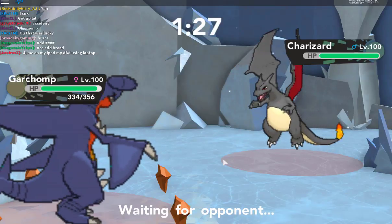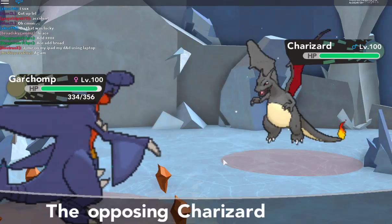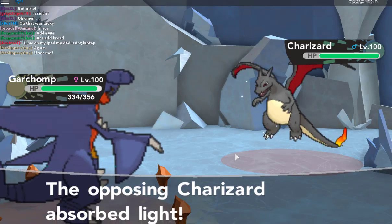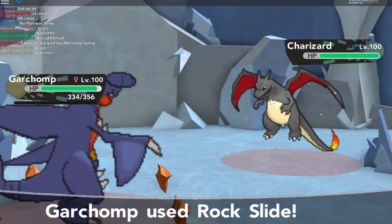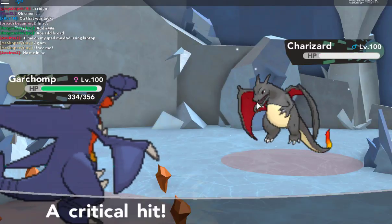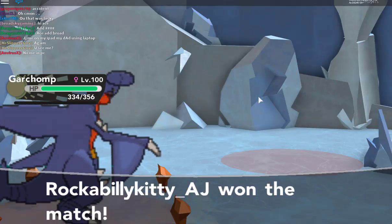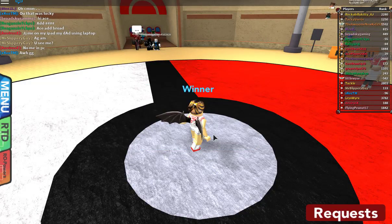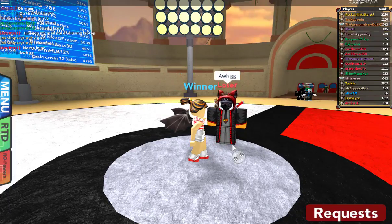Obviously Garchomp is part of my team — it has really good EVs and decent IVs. Why did you do that, Charizard? I just want to kill this Charizard. This is basically how it goes in battle. If you have good EV trained Pokemon, they usually will kill the opponent's Pokemon pretty quickly. I hope I explained that in the best way possible.